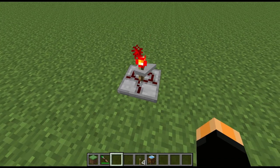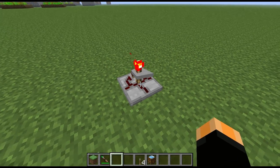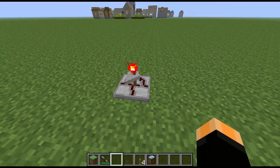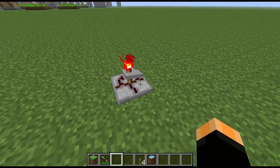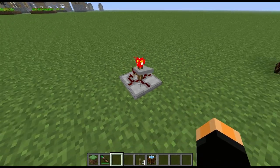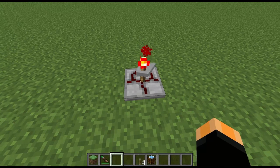The animation will follow the length of time that you set as well. It's quite a handy little block because there are quite a few instances where you need to send a pulse to a block, particularly with the RedPower power blocks, to either extract items or retrieve items.